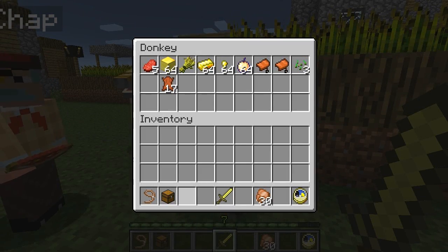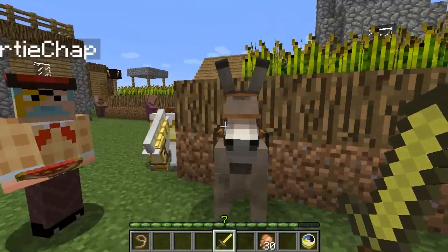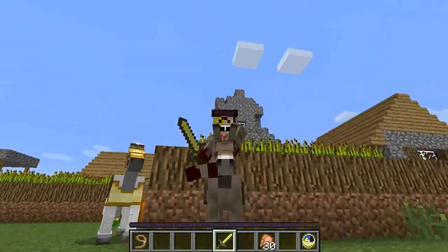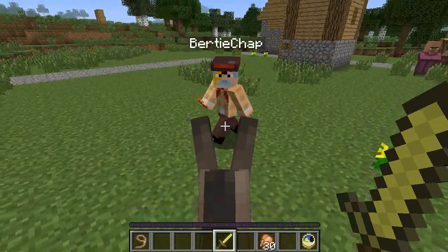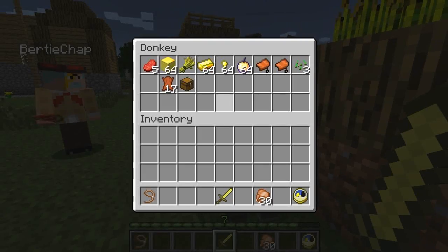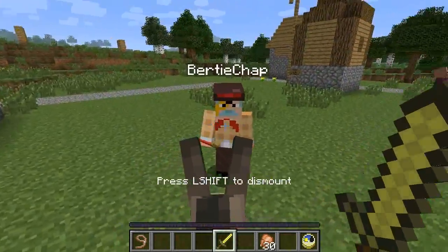One question: what happens if you place a chest inside the chest? It's not really best — it'll all blow up. No it won't, you silly chap. So there we are with Dobbin 2, filled with all the goodies you picked up. It's marvellous. How do you do it again? You shift and right click, and then — that donkey inventory, never before seen, because before when we tried it, well, it just didn't work.